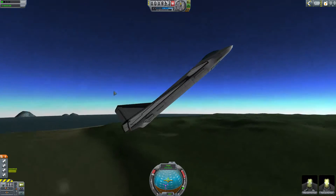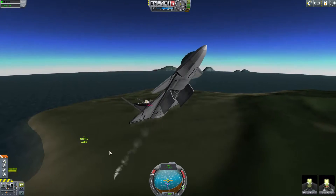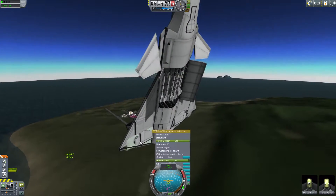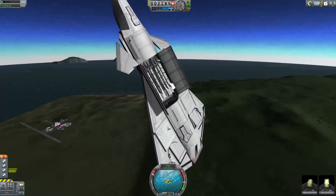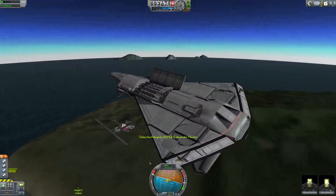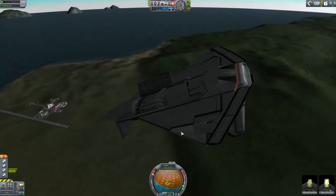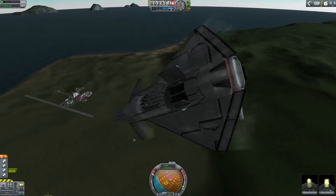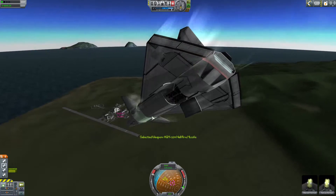Let's go to some of the armaments. If you press three, you'll open the biggest cargo bay, which holds six — Hellfire Sidewinder Missiles. And if you press four, you'll open the small one, which holds Hellfire Missiles.